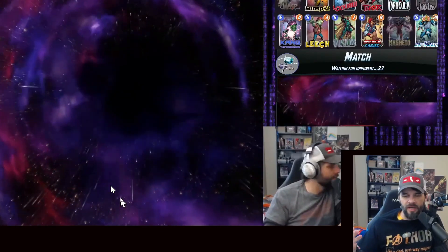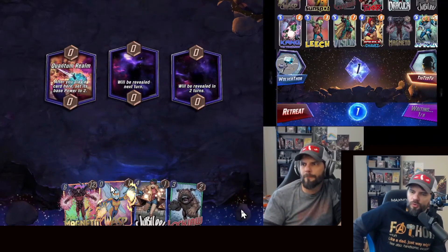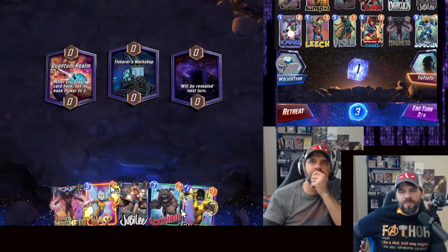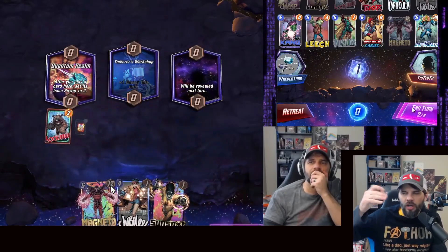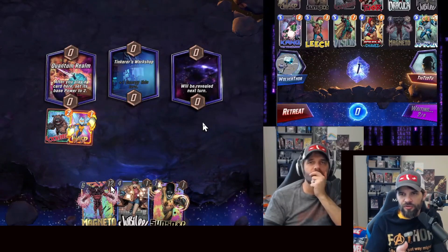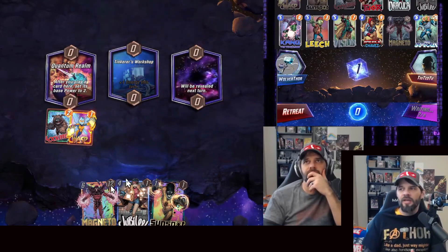I want to end this video talking about the snap reset with Kang. In the last video I snapped before playing Kang — it's called the bluff snap, because you snap and your opponent potentially leaves and you get the cubes. For cube game perspective, this isn't always that beneficial. One cube is nice, but I've seen better cube gains without doing it — like snapping early when I have a good hand and locking in two cubes.